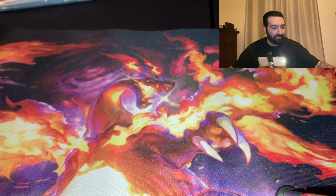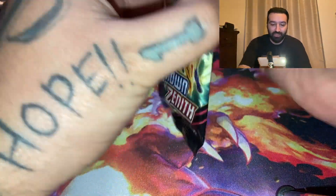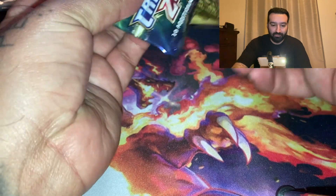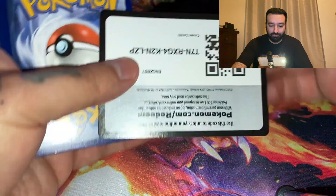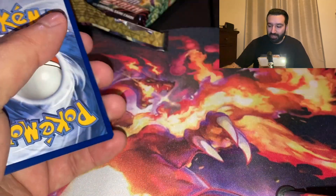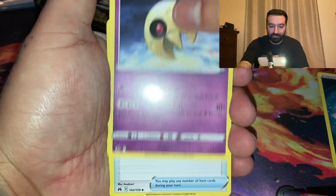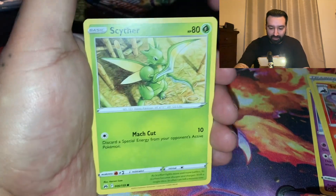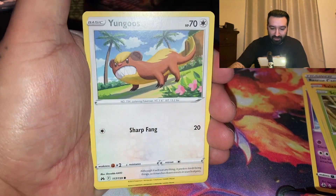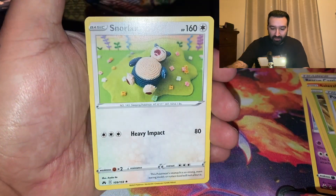Let's go with the newest set, Crown Zenith. Crown Zenith does have some Charizards and Mewtwos. Are they all going to be black-bordered because it's a subset? All right — Fire Energy, Lunatone, Rescue, Sneasel, Scyther, Pokeball, Yungoos, Cherubi, Rare Candy, and a Snorlax.